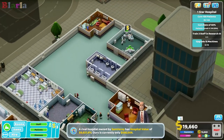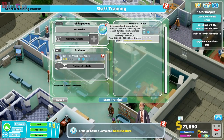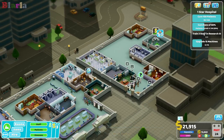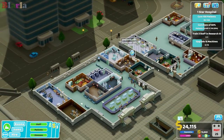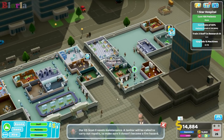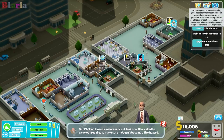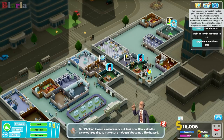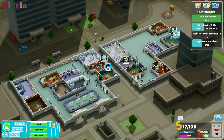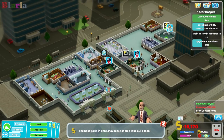We'll train this researcher in research level two - we'll get that research training going. Finally we have 20 grand in the bank so let's upgrade this machine before we lose it again. We've cured a hundred patients! As we build more treatment rooms this will go up a lot - we're sending a lot of people home at the moment, but as we expand the illnesses we can treat, this will improve.